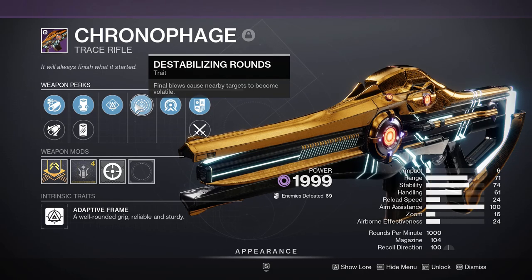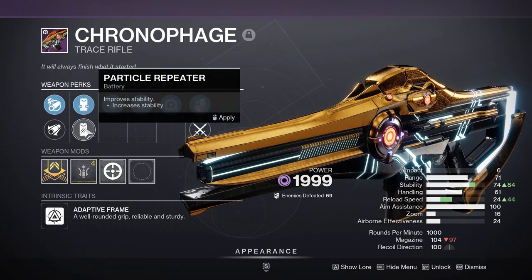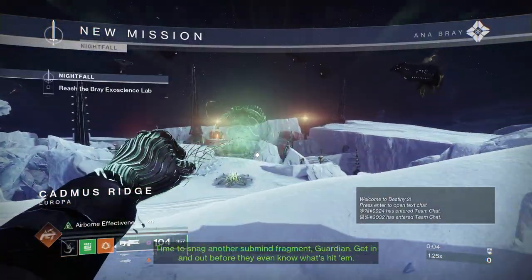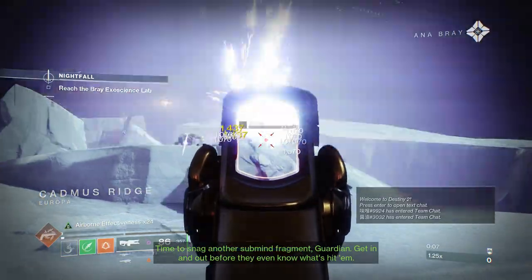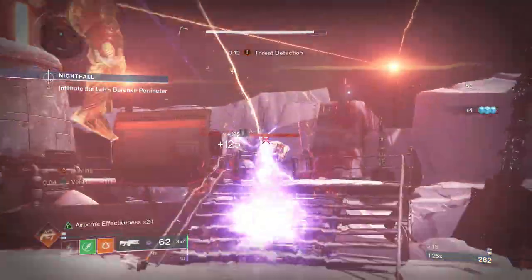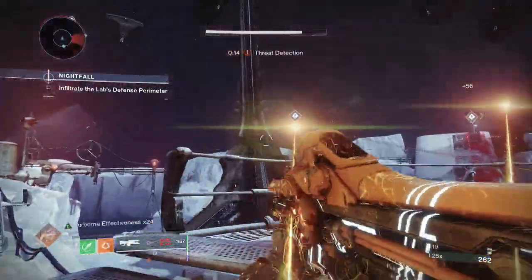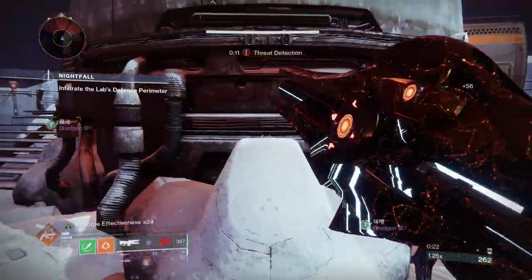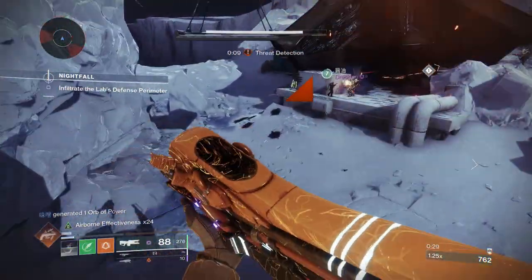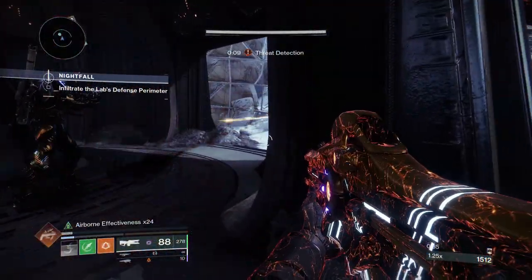I'm truly excited and looking forward to playing Revenant and all the future content in Destiny 2, but right now the real dilemma is in the present moment. Chronophage sits in this category of weapons that just don't seem to hit the mark. Granted, we've had a lot of bangers — Aberrant Action, The Call, Perfect Paradox — but Chronophage doesn't feel like any of that. It doesn't stand out in any sort of way compared to those notable hits.